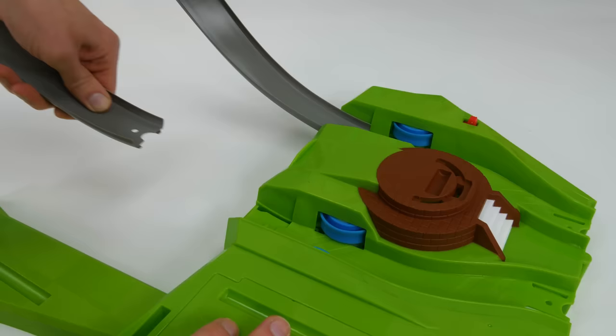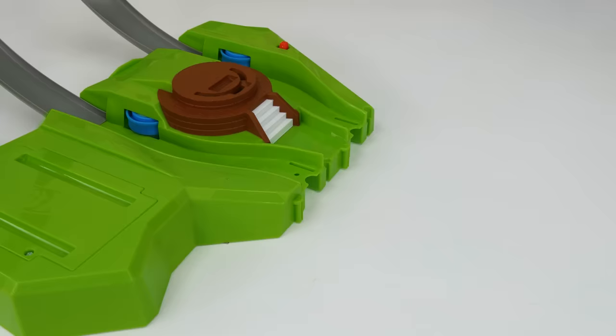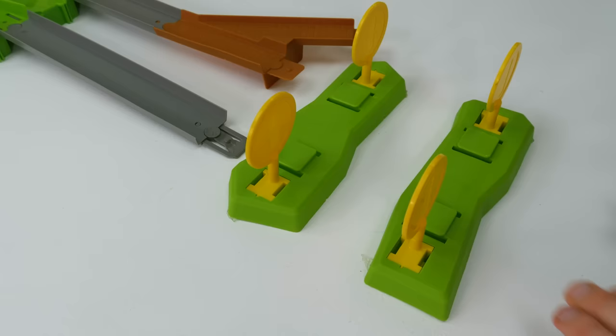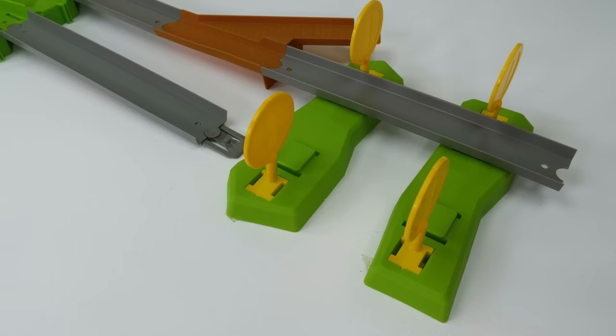There we go! And the one for the other lane can go here. Snap it on here. Alright, we got it! Then we can start adding the straightaway pieces. Here's a long one, and a short one, and this one shaped like a Y. Kinda looks like it's made out of bricks. Now we can thread two more long pieces of track over our spinning golden coins. Here's our first one, and the second.